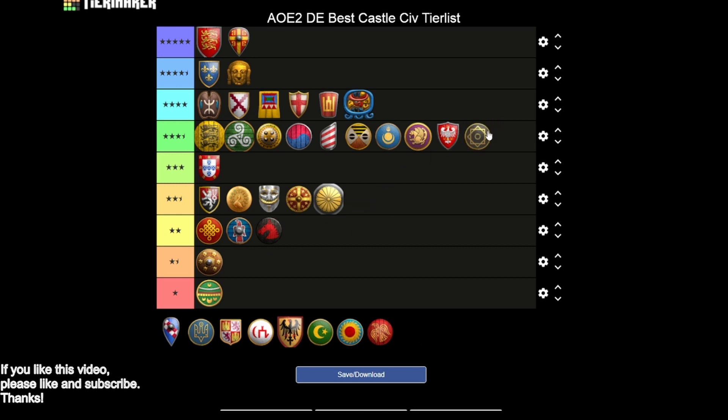The Saracens take us back to three and a half stars — a pretty similar story to the Poles. You're getting Hoardings, Masonry, Siege Engineers, Bracer, and Treadmill Crane, but no Heated Shot. Good, but not quite good enough to get into the four star tier.